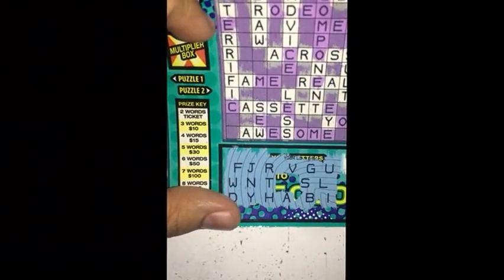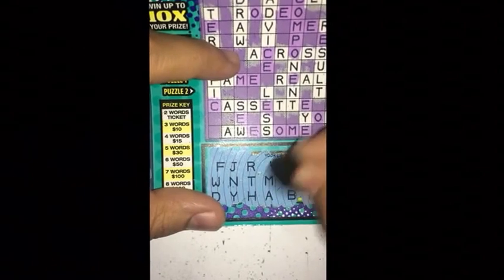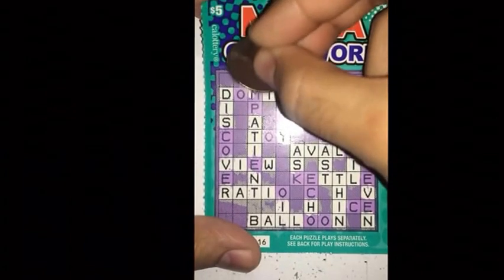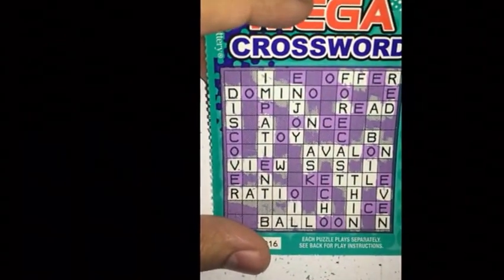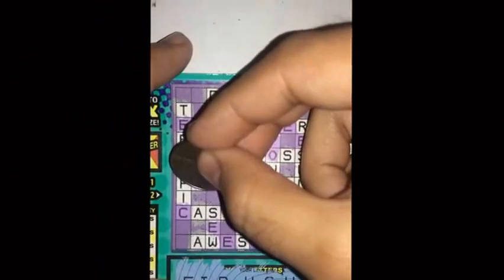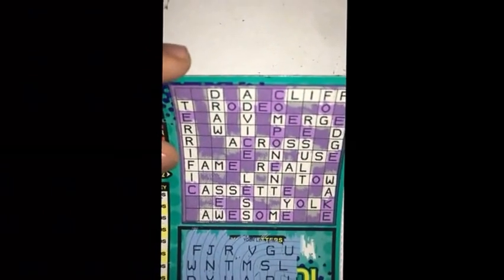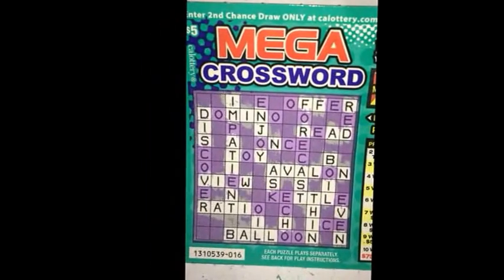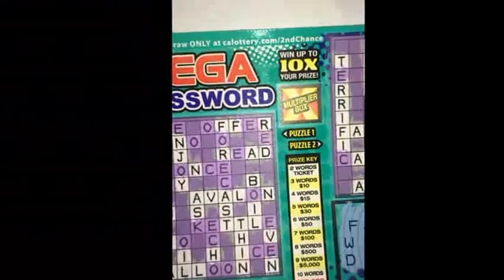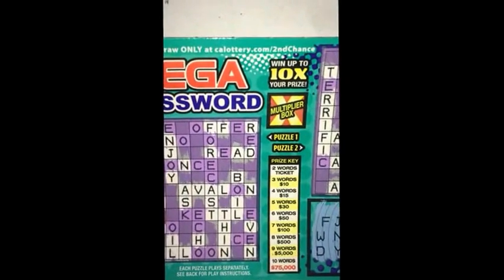Alright, I'm down to one more letter here guys — let's see what I get. It's a letter M. Don't think that's a winning ticket right here, but let's see what we get. Not much. Over here, do have an M there — there's a few M's but it's not going to be enough guys. So we got a losing ticket here as you guys can see. Puzzle one only one word, puzzle two also only one word. Alright, so that's going to be it for this video — stay tuned for the next one. I still got this ticket here to go, so one more — catch you guys on the next one.